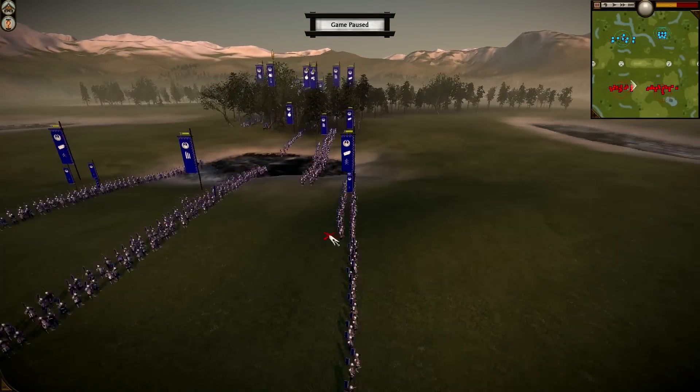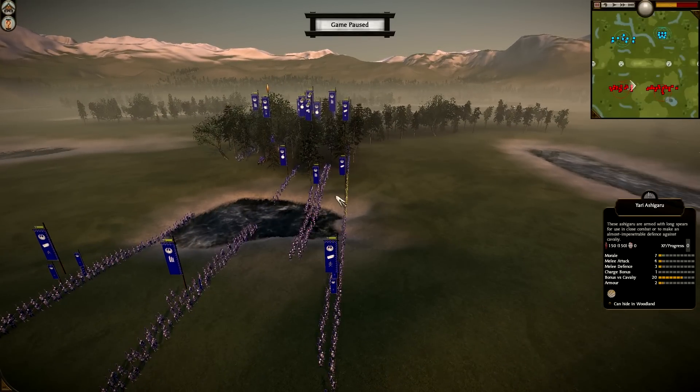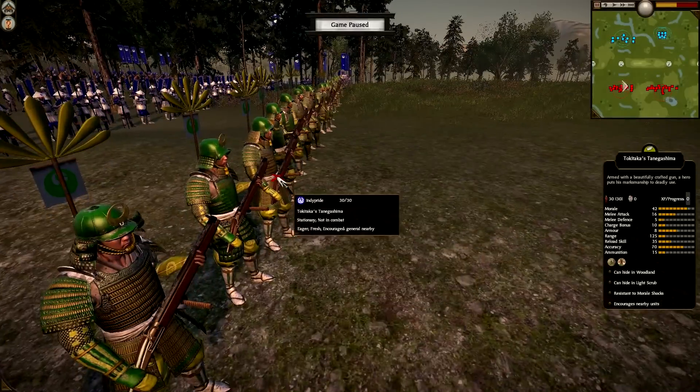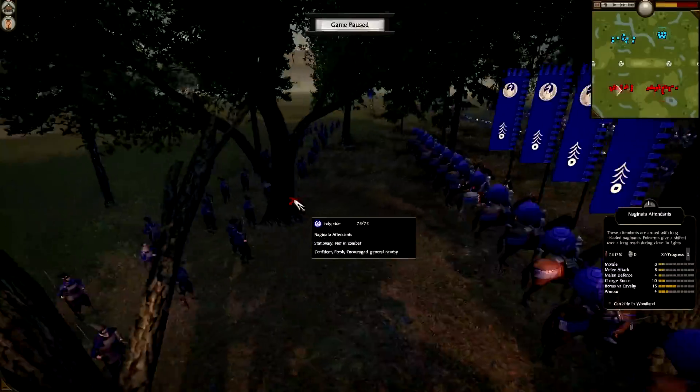And now over at your army, so you can go ahead. A couple of Yari Ashigaru, a Tokitada's Tanagashima hero matchlock unit, a couple of matchlock samurai, matchlock warrior monk, 4 firebomb throwers, and then a couple of Yari samurai in the back.